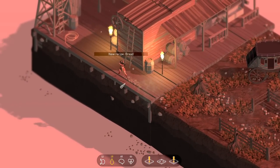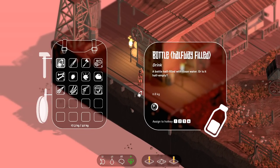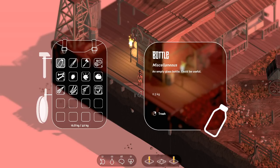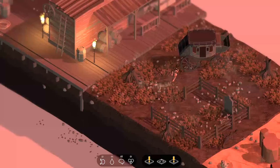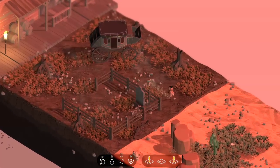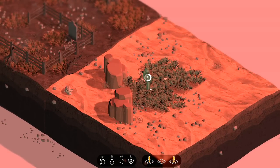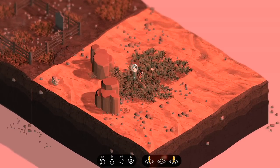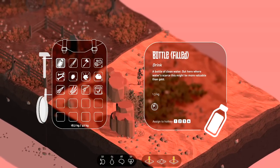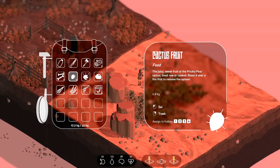We can apparently make bread now. We should probably drink some water — our thirst is going down pretty fast. Just guzzle that on down. My pickaxe broke, not my axe, so we're fine. We can extract water for our water bottle right there — I do suggest we do that. Now we're all nice and maxed out.